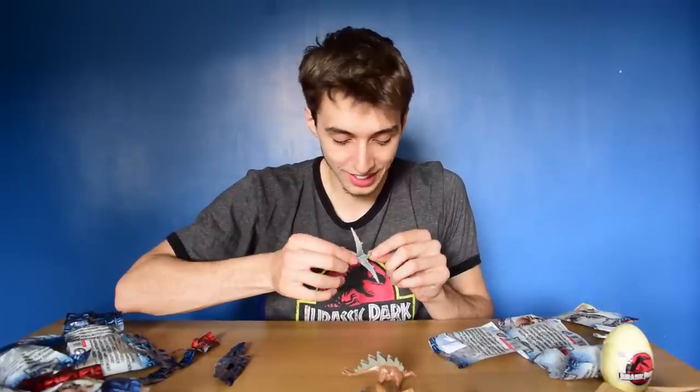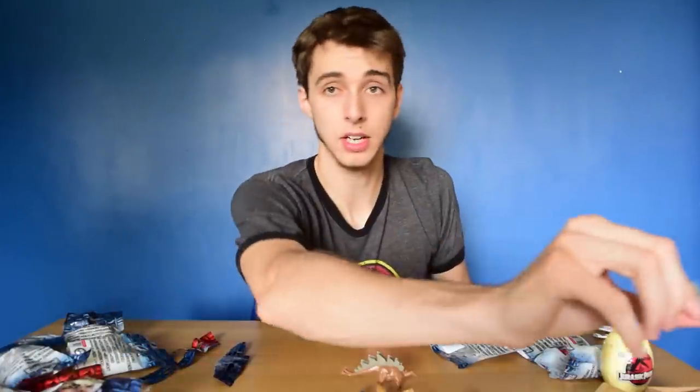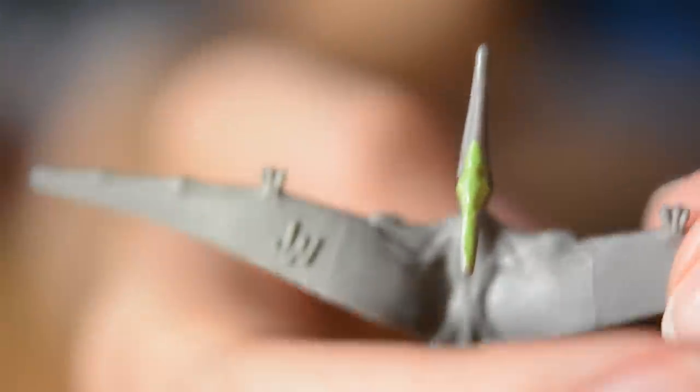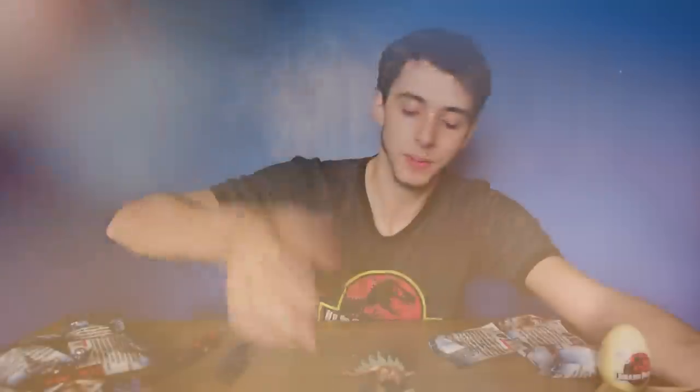We have a Pteranodon this time. The Pteranodon's not as good. The model itself isn't too bad, but the only paint job is on its head — green paint and black eyes, that's it. And then on the underneath you get seams on the wing where the mould has obviously had a seam and it seeped through. On the underneath of the wing there is again a product code — but that's to be expected.